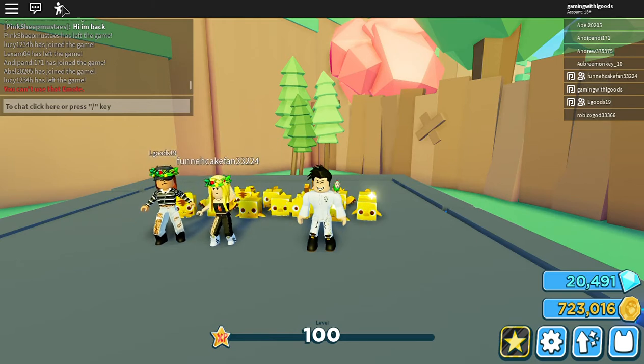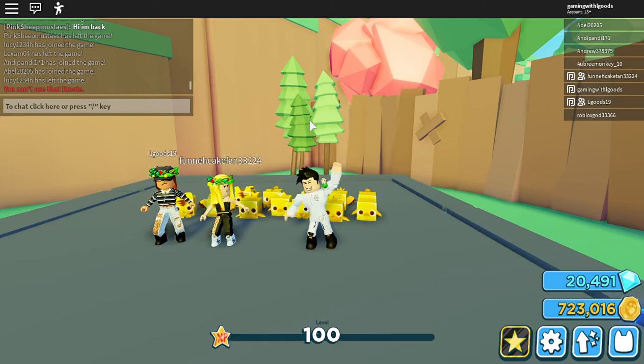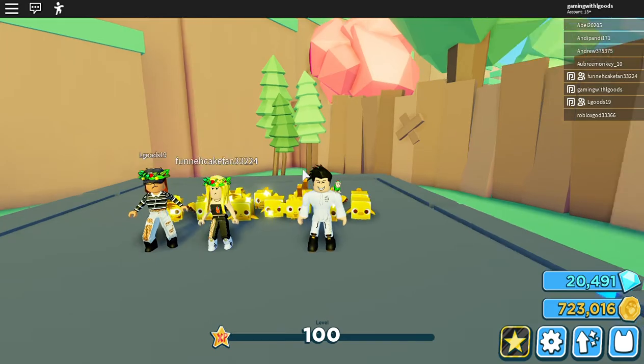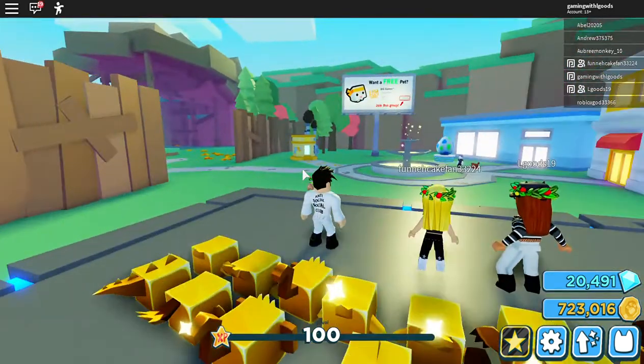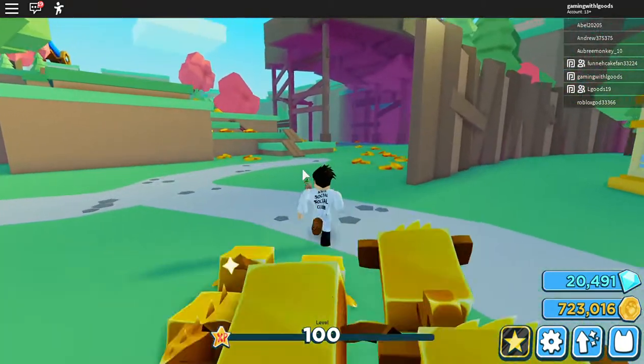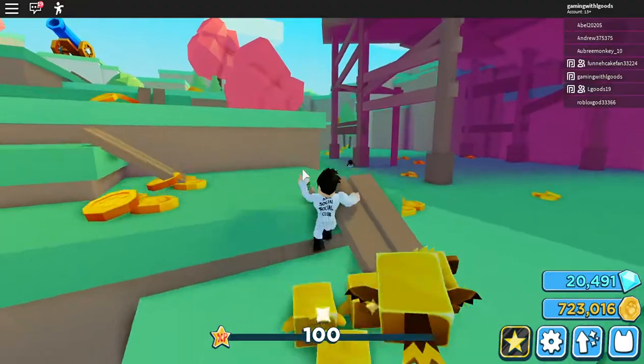For some reason it tells me I can't use emotes — I was going to wave. There we go! Hi guys. Let's start climbing up. We're going to take a break at the jungle and show you the secret area there, stop at the winter area and show you the secret area there, and then get to the desert and find the secret area there really quick.